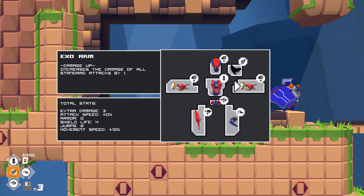We have no extra attack speed, no armor. We do have shield life at four, which is just normal. And then we can double jump, with movement speed up 10% because of this leg.